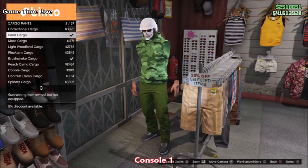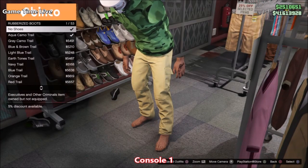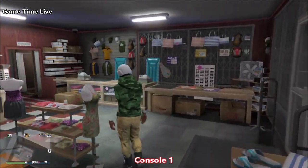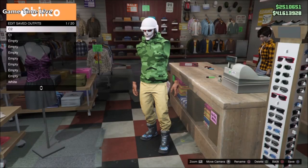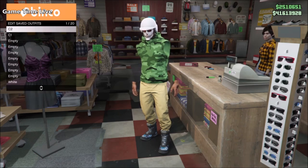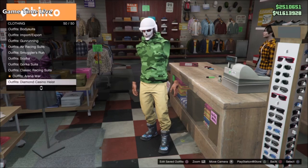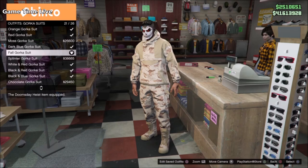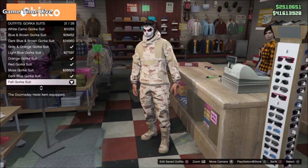Now we're going to create the modded pants. Put on the sand cargo pants and any rubberized boots — I used the aqua camo trail ones — to turn them into joggers. Save this as your console number two outfit. For console number one, put on a gorka suit — the gorka pants will make sure our pants flip into the modded green joggers. Save the gorka pants as console number two and your green hoodie with sand cargo pants as console number one.